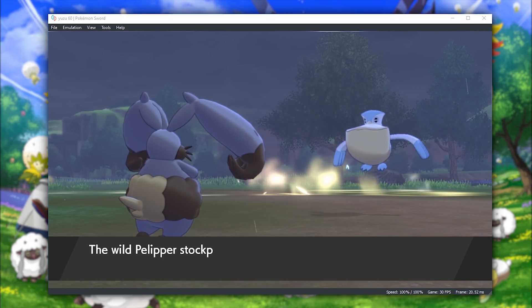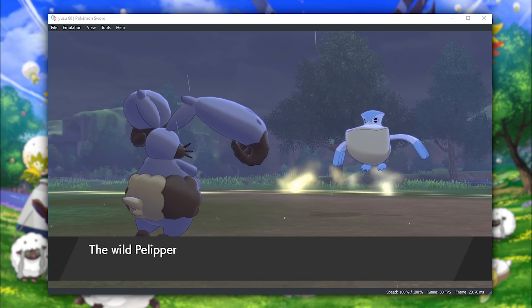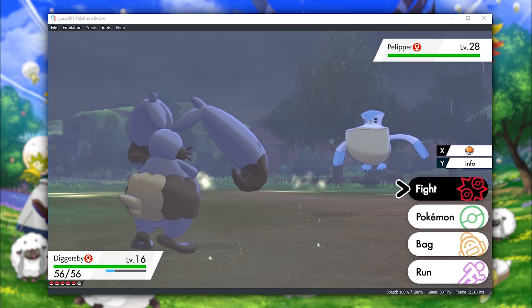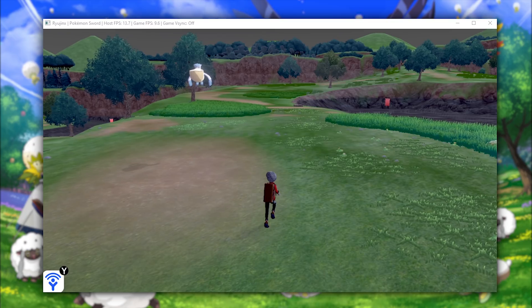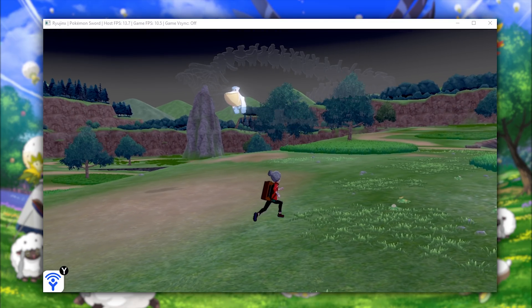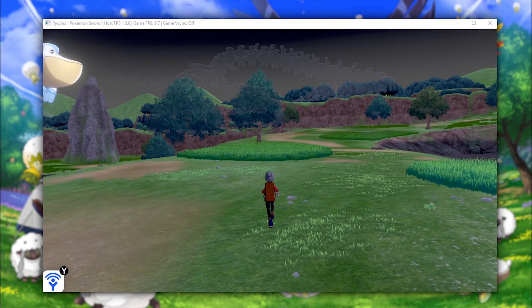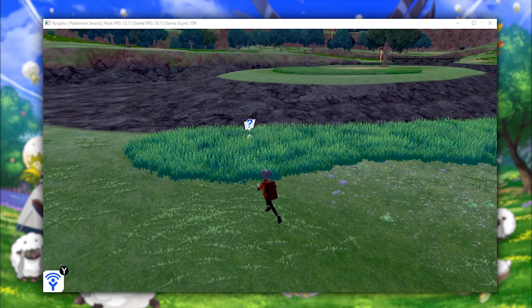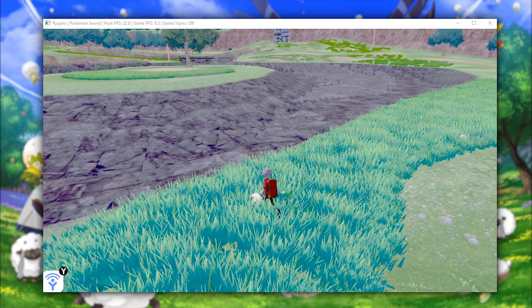Now that we've taken a look at Yuzu, let's jump over to Ryujinx and take a look at how Pokemon Sword and Shield are running, and how the games are from a usability and playability standpoint. Here we are in Pokemon Sword now running on Ryujinx, and as you can see, very similarly to Yuzu, it is rendered very, very well. While it doesn't have the same shadow issues present on Yuzu, it does have a lot of rendering issues all to its own.